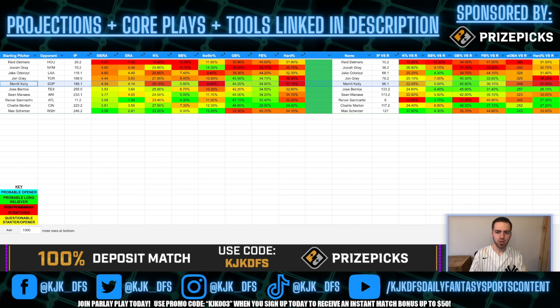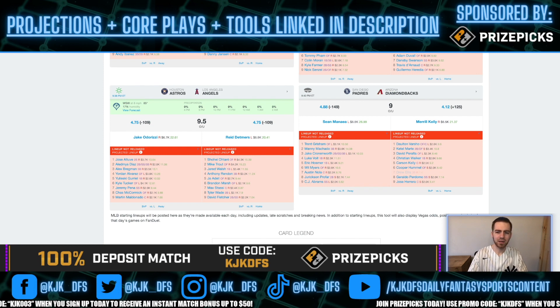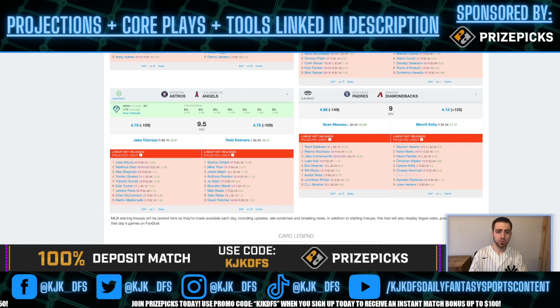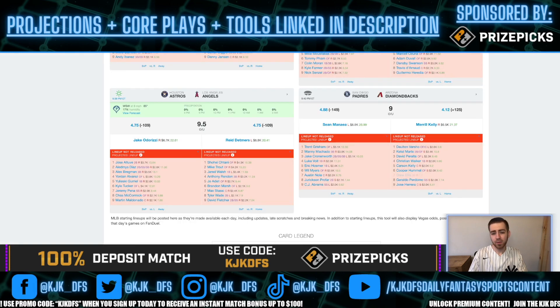Merrill Kelly taking on the San Diego Padres gives up the worst hard contact rate on the slate at 37.1%, with .483 slugging to righties and .364 to lefties — actually a bit better against lefties. Kelly had a big year last year, but I'm never scared to stack against him. The Padres lineup features Trent Grisham, Manny Machado, Jake Cronenworth, Luke Voit, Eric Hosmer, Will Myers, Austin Nola, Jurickson Profar, and CJ Abrams — a well-rounded lineup. They're on the road in Arizona, which is a ballpark upgrade, a dome environment that plays very friendly to left-handed hitters down the right field line. I like Manny Machado, Eric Hosmer, and Will Myers here.